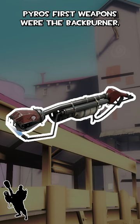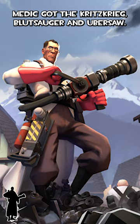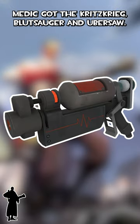Pyro's first weapons were the Backburner, the Flare Gun, and the Extinguisher. Medic got the Quitzkrieg, the Blutsauger, and the Ubersaw.